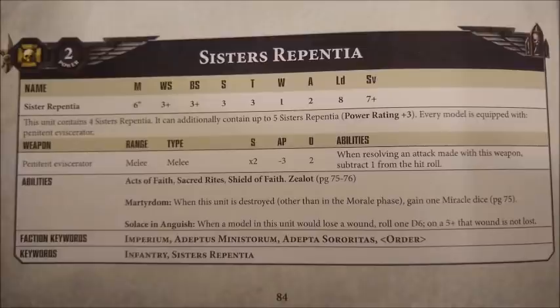Each Sister Repentine is armed with an Eviscerator, which is essentially a power fist but with damage flat 2 rather than damage d3. So each one of these girls is typically hitting with 2 strength 6 attacks per turn. They have the Zealot special rule, meaning that if they either charged, were charged, or made a heroic intervention, they get to re-roll their hit rolls, which means they're actually hitting 3 quarters of the time in normal circumstances. For a big 9-woman squad, this will work out as an average of 13 strength 6 hits if there are no other buffs. If they're charging into something like Primaris Intercessors — which their Eviscerators are pretty much tailor-made to take out efficiently — then you'll kill on average 7 or 8 of them. So despite being quite fragile, they pack a really big offensive punch.